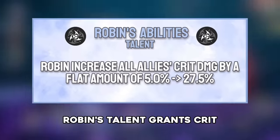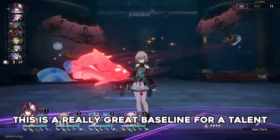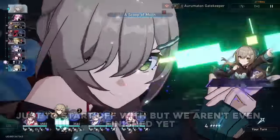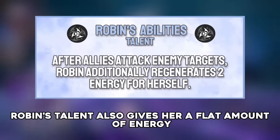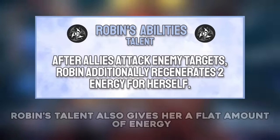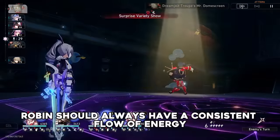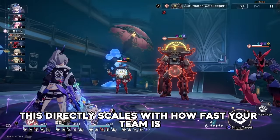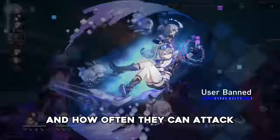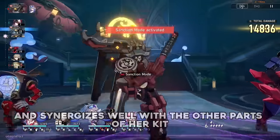Robin's talent grants crit damage to all teammates by a fixed amount. This is a really great baseline for a talent, but we aren't even finished yet. Robin's talent also gives her a flat amount of energy after teammates attack, meaning Robin should always have a consistent flow of energy. This directly scales with how fast your team is and how often they can attack, which ties nicely into her theme and synergizes well with the other parts of her kit.